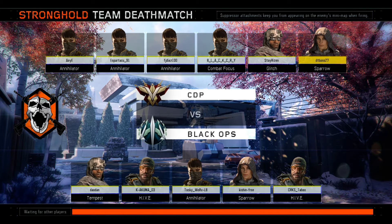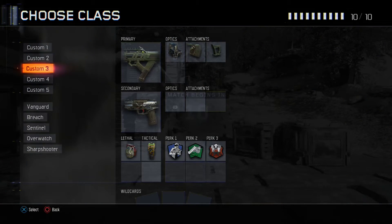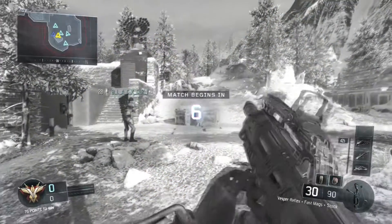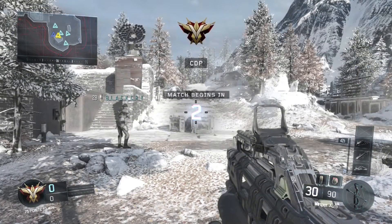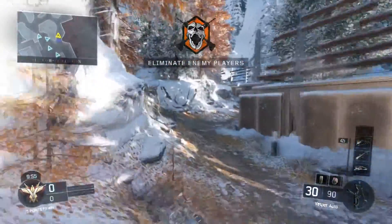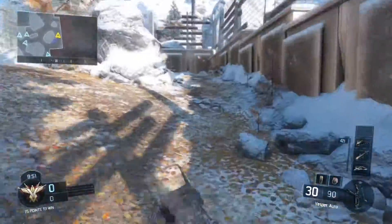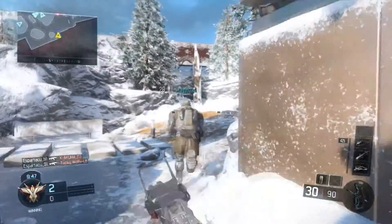Hey, what's going on everybody, this is TriggerPH. This gameplay I'm using the Vesper with red dot sight, stock, and fast mags. I'm using fast mags because this weapon only has 30 rounds in its magazine and it shoots very fast, so those 30 bullets are gonna be gone before you know it — hold the trigger down for like three seconds and all 30 shots are already gone.